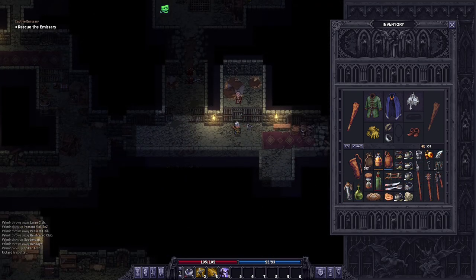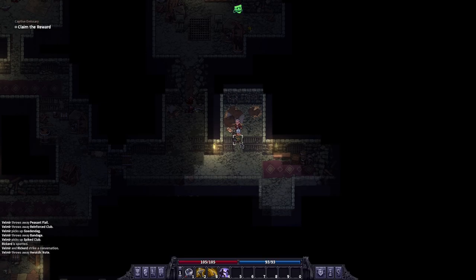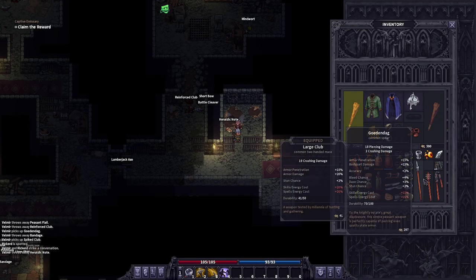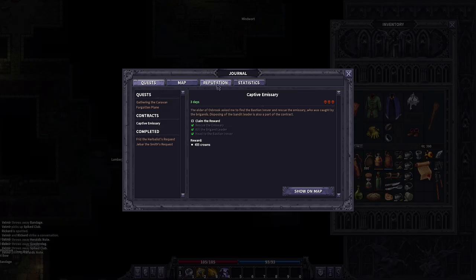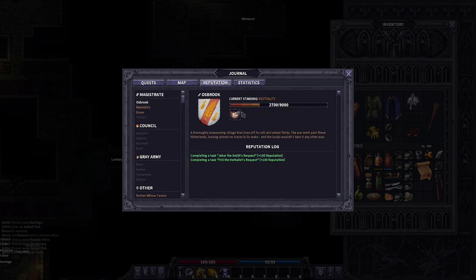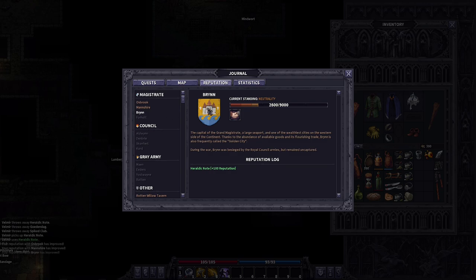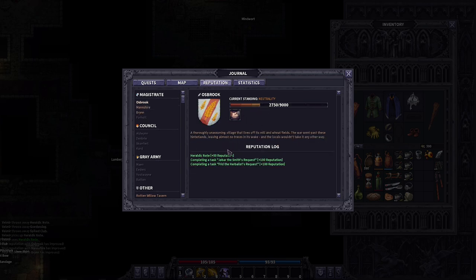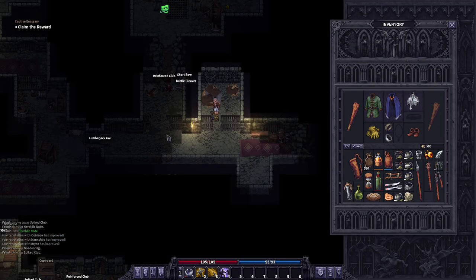It's time to rescue the emissary. Go ahead and open his cell door, rescue him. I am going to take this Herodric note and we're going to read it. If you go over to your reputations: Osberg has 2,700, Manshire 25, and Brynn at 25. If you go ahead and read this note, you get 100 reputation in Brynn, 50 in Manshire, and another 50 for Osberg. So not a bad thing to do. Put my items back and now we're heading back to town.